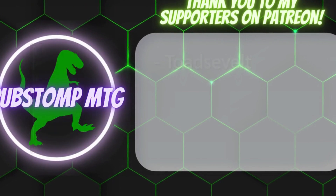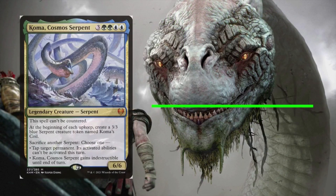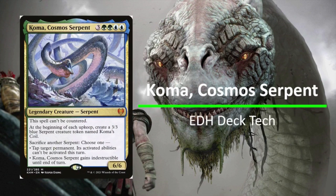With that out of the way, let's get into this week's video. What's going on YouTube, this is Devin coming back at you with another video on PubStomp MTG. Today I wanted to do a little bit of a different deck tech — I wanted to share some of my personal favorite decks that I've made over the past couple years. Some people requested my Coma Cosmo Serpent deck and there's no better time to present it.